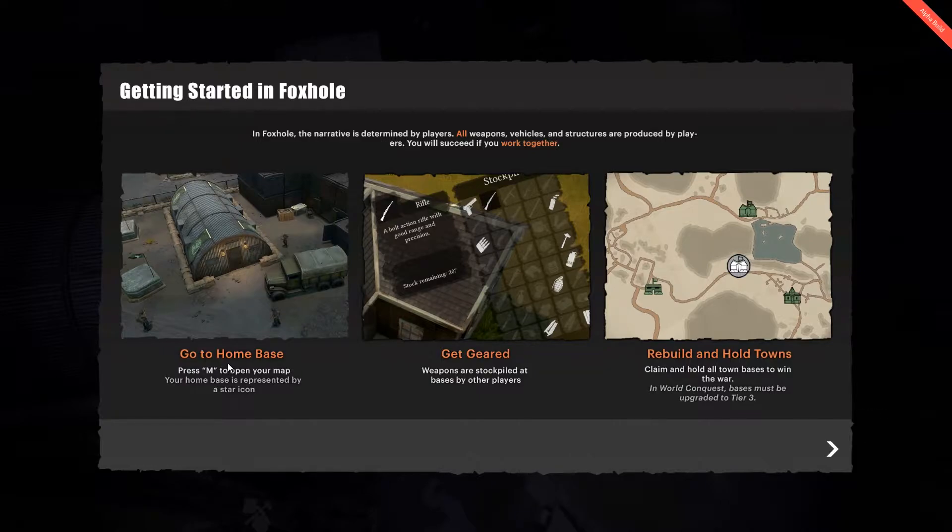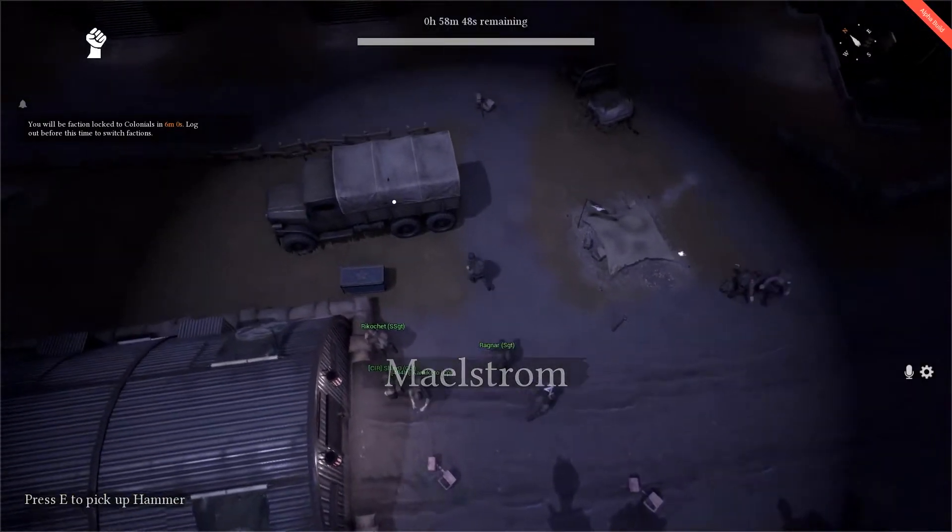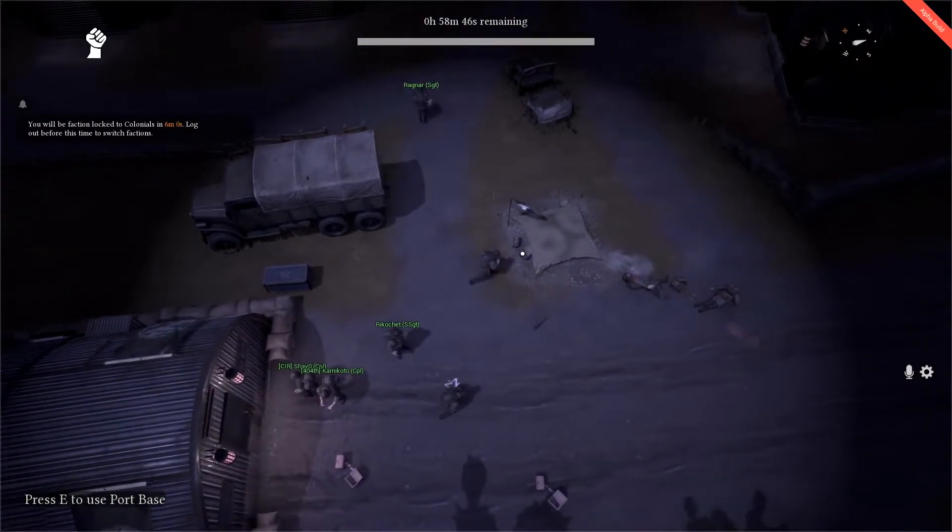Press M for the map. There's your home base — you get geared there, weapons are stockpiled at bases. Rebuild and hold towns, claim and hold all town bases to win the war. These wars last days — I mean like actual days. You could fight this battle now and I could come back in a week and this would be the exact same.